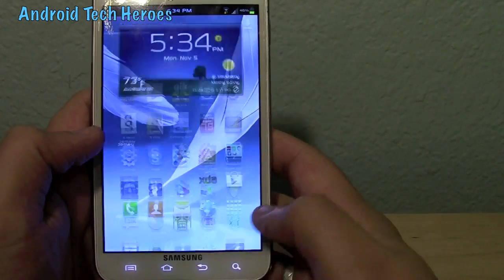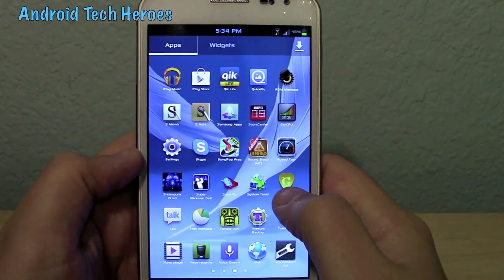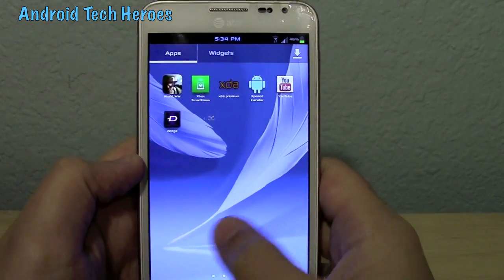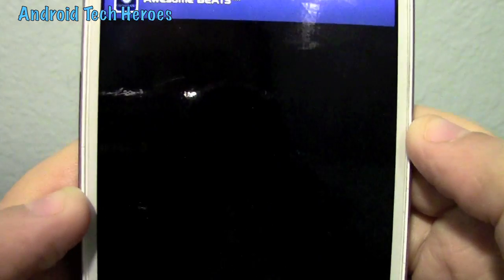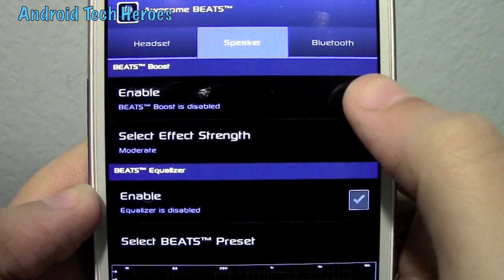Let's get into the apps and then we'll pretty much be done with this full ROM review. So those apps he added — the Awesome Beats — you click on Awesome Beats and you can click Enable.